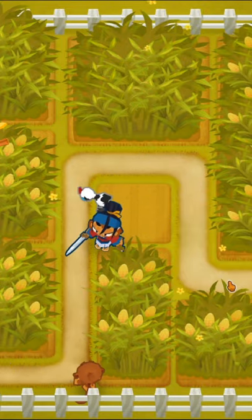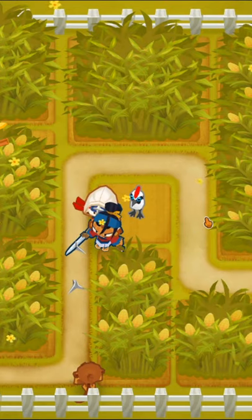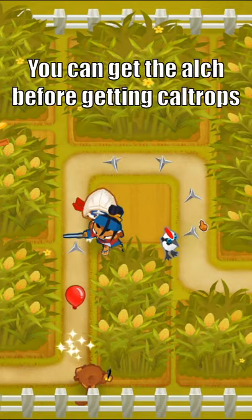Anyway, we are going to place our free dart monkey down bottom, and then save up for Sauda. After her, we will get a ninja and upgrade him to a 3-0-2, and after that we'll need some lead popping power, so we'll get a 3-0-0 alchemist.